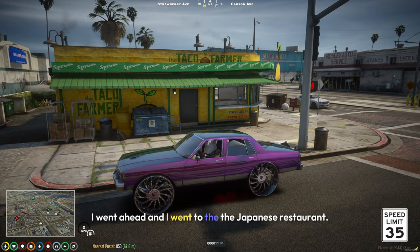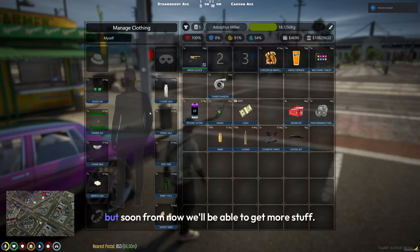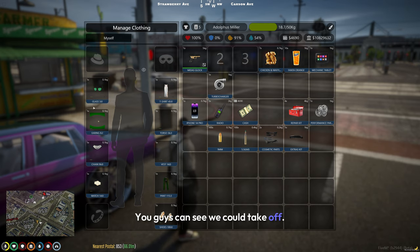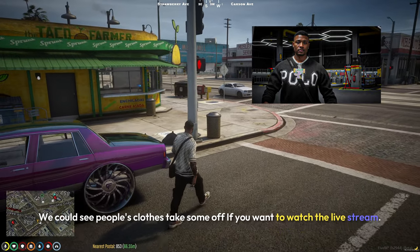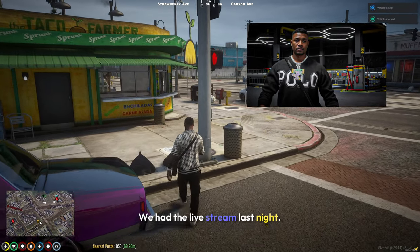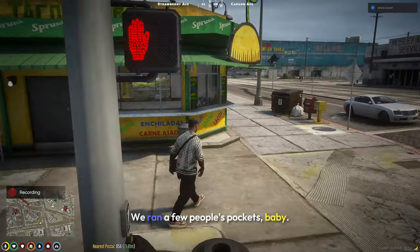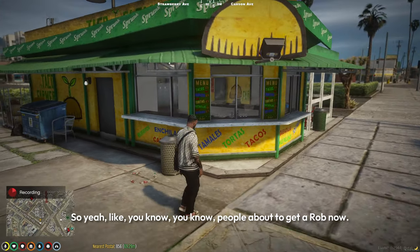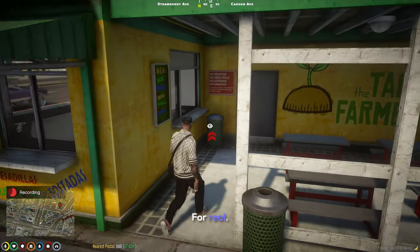I went to the Japanese restaurant — it serves some breakfast stuff right now, but soon we'll be able to get more. You guys can see we could take off people's clothes if you want. On the live stream last night we went ahead and took a few people's stuff, ran a few people's pockets. So yeah, people are about to get robbed now for real.